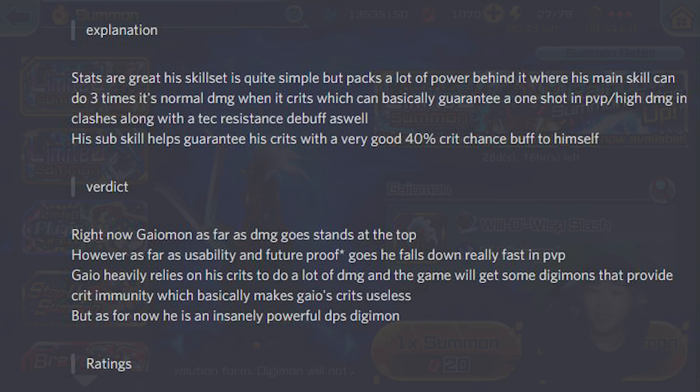Explanation is rather simple: stats are great, his skill set is quite simple but packs a lot of power. His main skill can do 3 times its normal damage when it crits, which can basically guarantee a one-shot in PvP or high damage in clashes, along with a tech resist debuff. His sub-skill helps guarantee crits with a 40% crit chance buff. It's a straightforward Digimon — high crit rate, high crit damage. His weakness is definitely crit immunity Digimon in the future. Right now we don't have them, so this guy is just OP. As far as damage, Gaia Mon stands on top, but as far as usability and future-proofing, he falls down really fast in PvP since he heavily relies on crits, and the game will get Digimon that provide crit immunity, which makes his crits useless. But for now, he is an insanely powerful DPS Digimon.